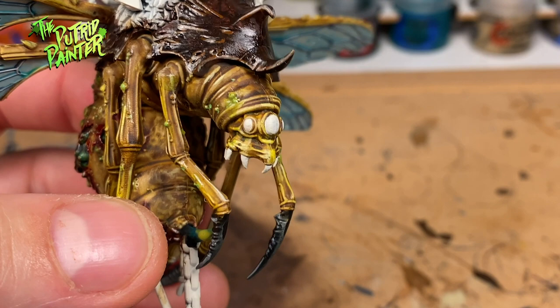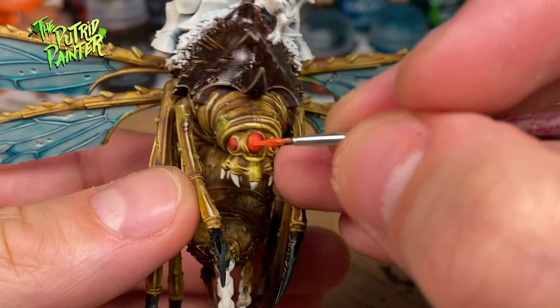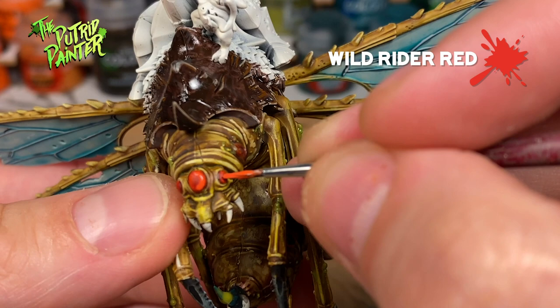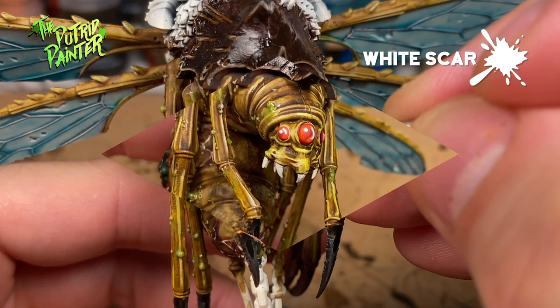There are a lot of details on the fly which I will tackle here. First the eyes: give them a base coat of Blood Angels Red. Then I add a layer of Wild Rider Red to the eyes, just adding a line to the side to simulate light reflecting off the eyeball. To further give the impression of light hitting the eyes give it a highlight of White Scar. I then added some art coat for good measure.